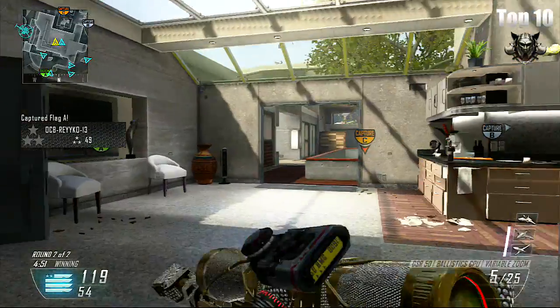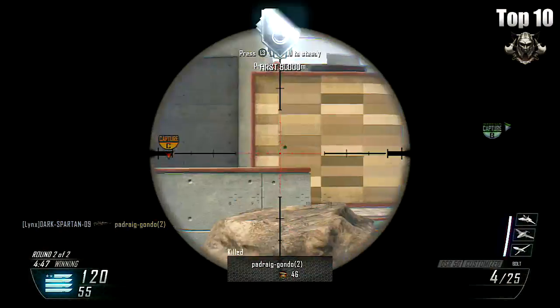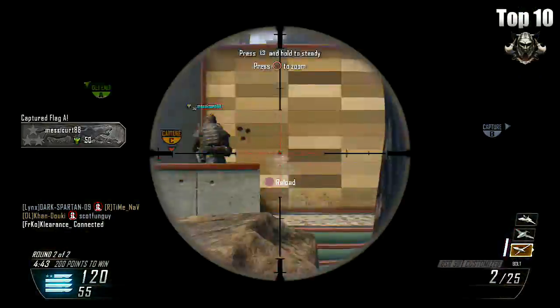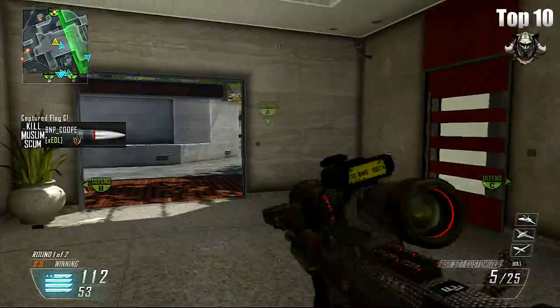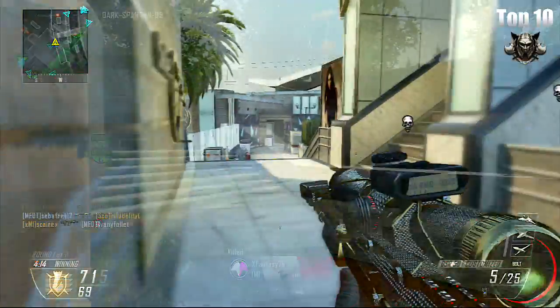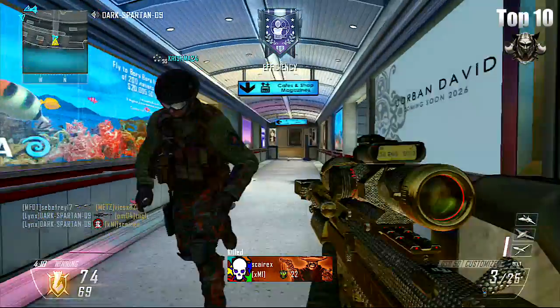The DSR 50 is a bolt action sniper so you'll need to fire each bullet separately, but what this gun lacks in speed it makes up for in raw power. You can expect one hit kills from anywhere from the chest up, meaning that you'll be well suited for quickscoping but also sniping from range. For our attachments we'll be focusing on accuracy and keeping our shots on target over range.